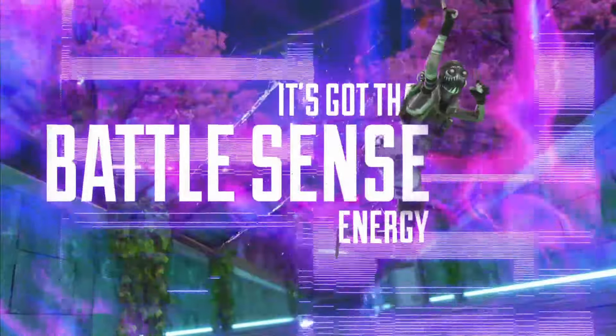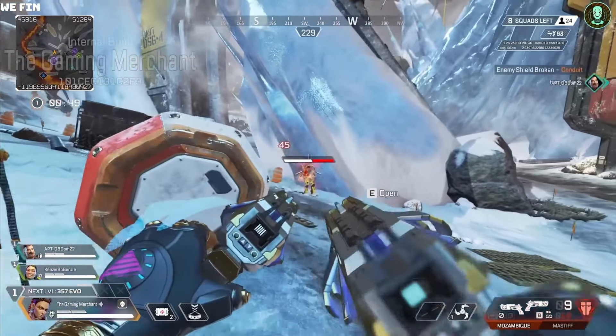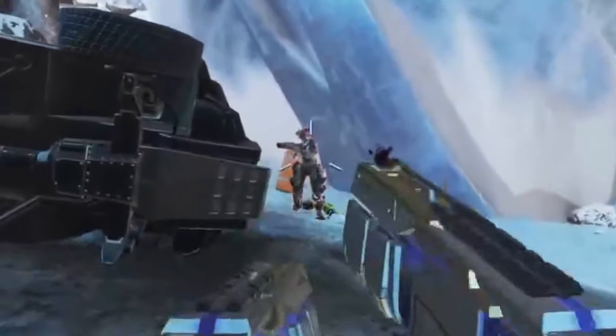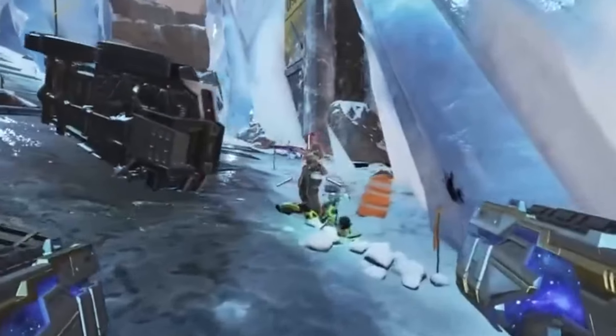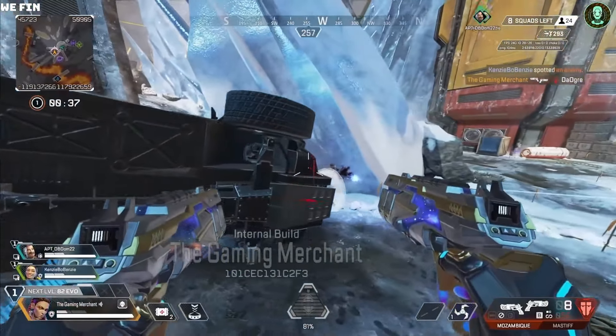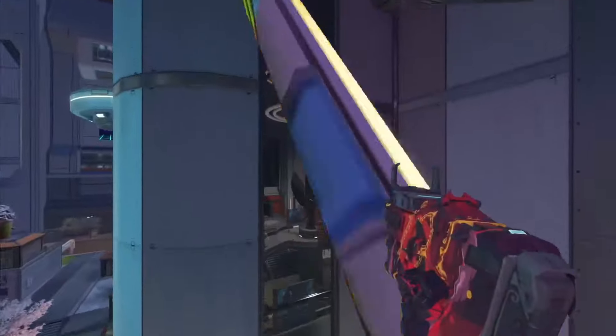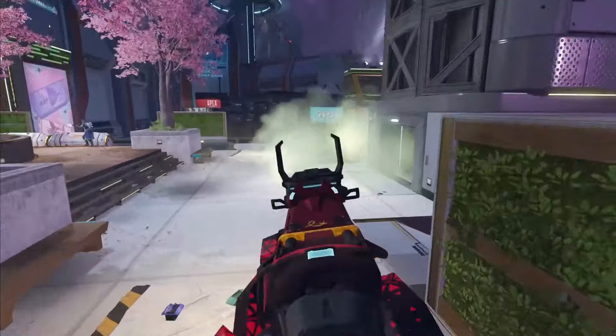What's also cool is the new Battle Sense mechanic coming to all game modes. When you damage an opponent, you'll get a glimpse of their health bar, and as long as they're close, you'll also be able to see a slight red outline appear around the legend. Both the health bar and outline will disappear if line of sight is broken. This will either massively help get clearer info when things get hectic, or for some it might just clutter the UI even more.